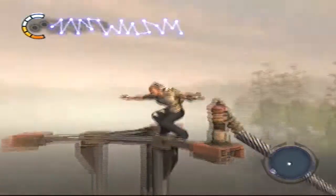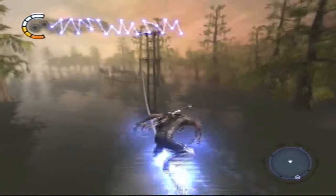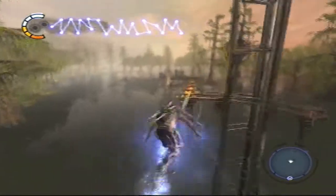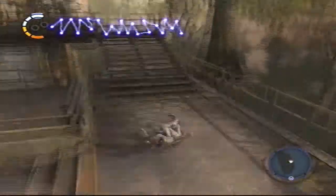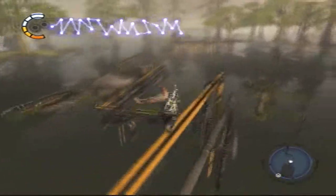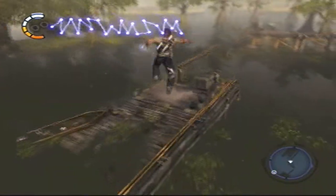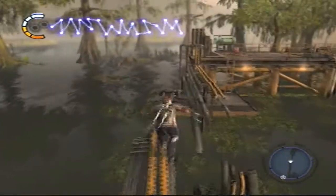And once we get to the top, we're going to grind this rail right here, and appear on this rail, and now we're at a platform. Basically we're playing the beginning of the game backwards, so we're going to go on these pipes right here. And we're going to jump on this air conditioning looking unit, and then keep following the pipes.